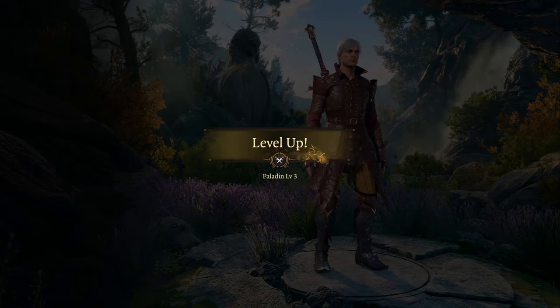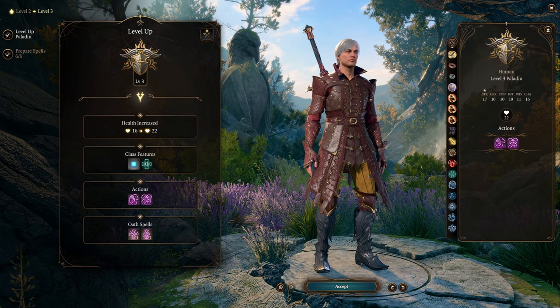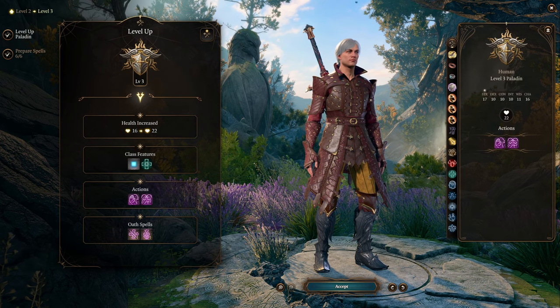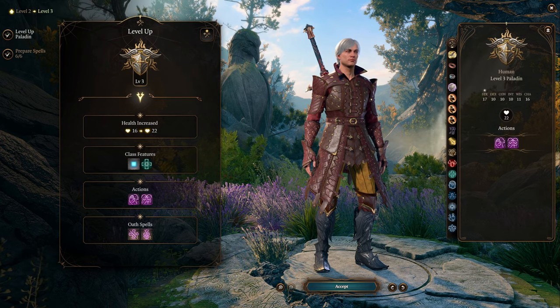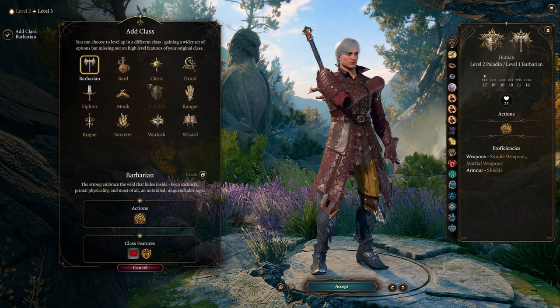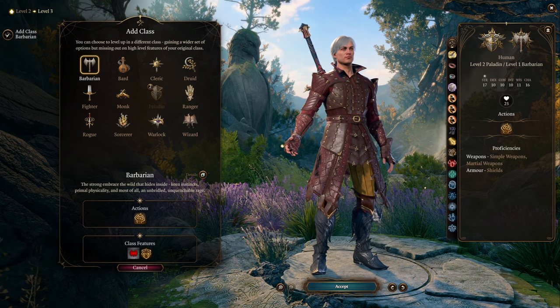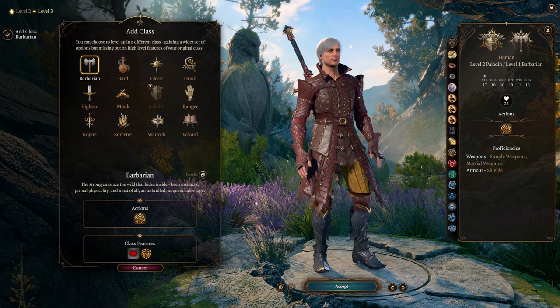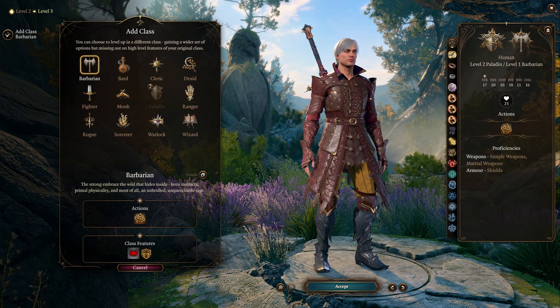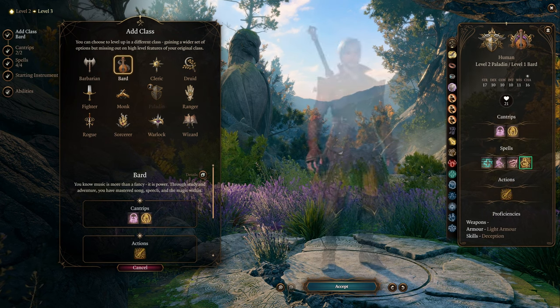At level 3, we are leaving Paladin and never coming back. You only need two levels of Paladin to make this build work, so we're going to be multi-classing. If you've played D&D or Baldur's Gate, you probably know where this is going. We want that very charismatic fighter who does a bunch of different things, has a lot of movement ability, a lot of utility, a lot of different tricks up their sleeve. So we're going Bard.